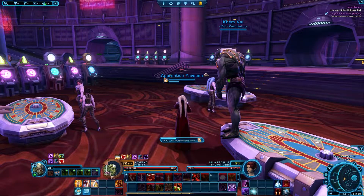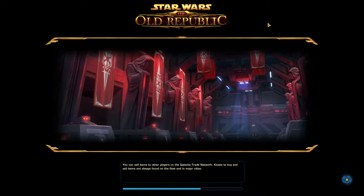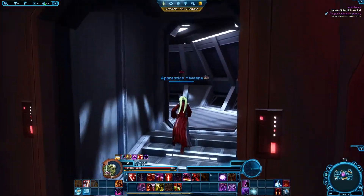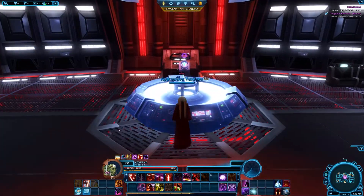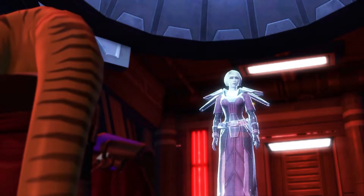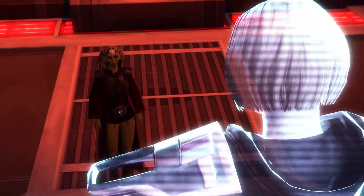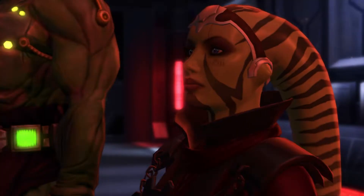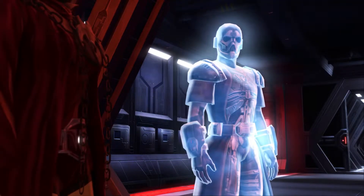That felt great — I got some relief somehow just from that scene. Zash contacts us: 'You have all the artifacts? Excellent. Meet me on Dromund Kaas immediately. I'm sorry I don't have more time to talk — there is much work to do to prepare the ritual.' Commentary: Look at her, no time to talk, too busy plotting your demise — cruel witch.